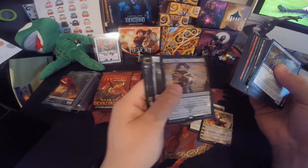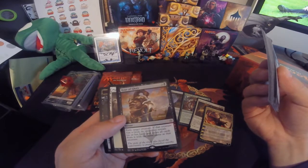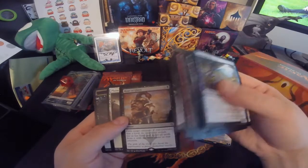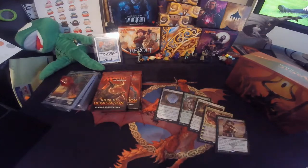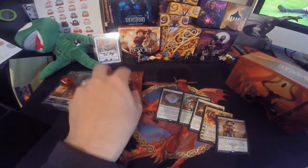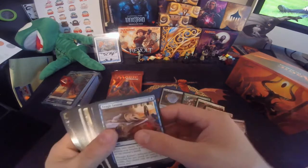And we have an Hour of Glory. Exile target creature — if it's a God, the opponent reveals their hand and you exile all cards from it with the same name as that creature. I don't see that really being that good of a card. Unless you just get lucky and they have all three of their Gods or something extra. I also don't see it being good for as expensive as it is.